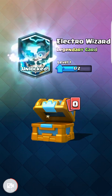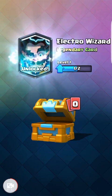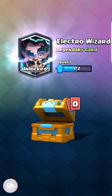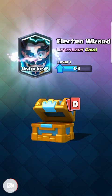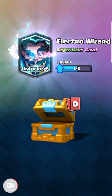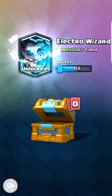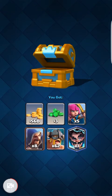Ooh, there it is! In the Crown Chest! That's pretty awesome. Now we can spend this gold on the Graveyard, or we could spend it on upgrading some cards. This is pretty cool — I'm glad I caught this on video. This is why I record these chests for you guys, because sometimes you never know. Sometimes they're clunkers like that last giant chest. Other times you get the Electrowiz in a Crown Chest when you're thinking you're going to get it in the Magical Chest. So that's a pretty good chest right there.